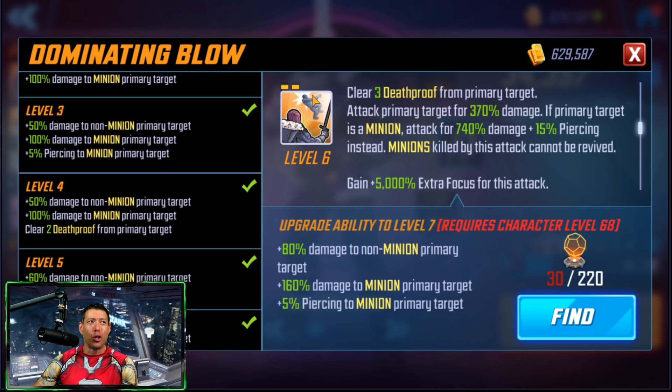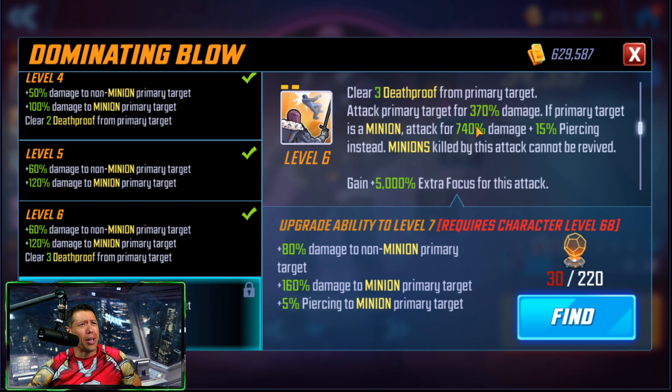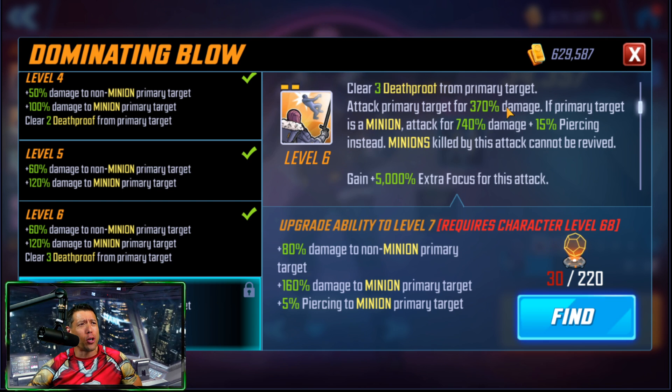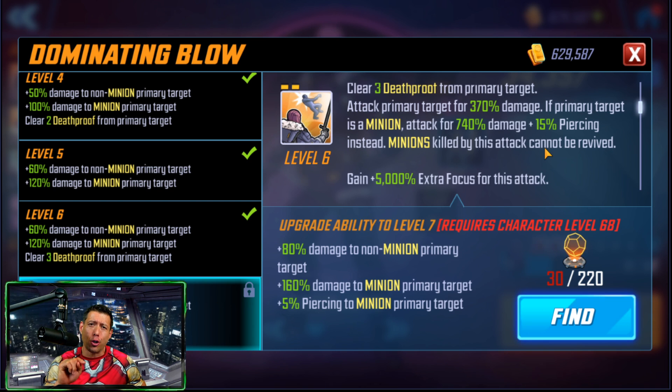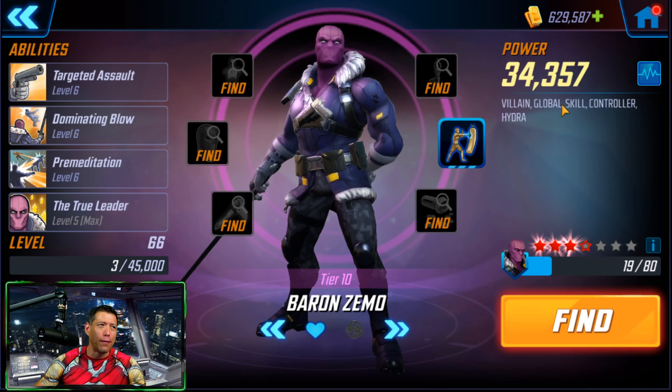The Special T4 is a strong one with a two-turn cooldown - every other turn. It's clearing death proofs and attacking a primary target for huge damage. The T4 adds 80% damage to a non-minion, but if the primary target is a minion, it goes from 740 all the way up to 900 damage - an instant kill, especially using Hydra 2.0 to counter Hydra 1.0 in war defense. Also adds piercing. With this low turn cooldown, this is a very important T4.